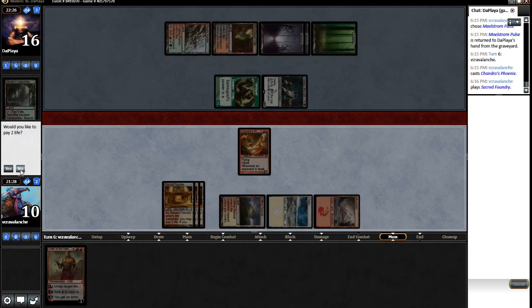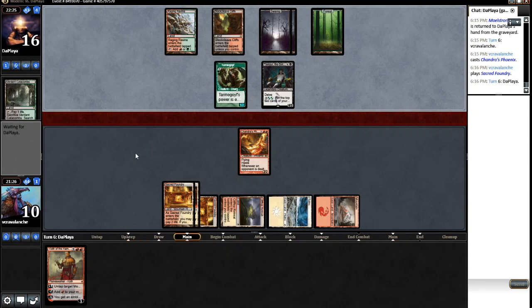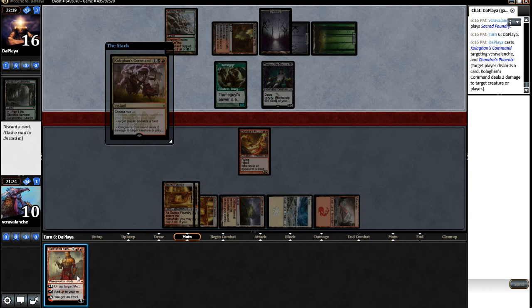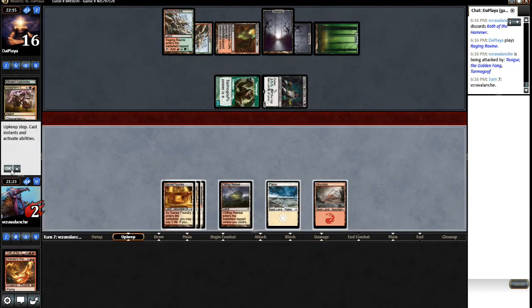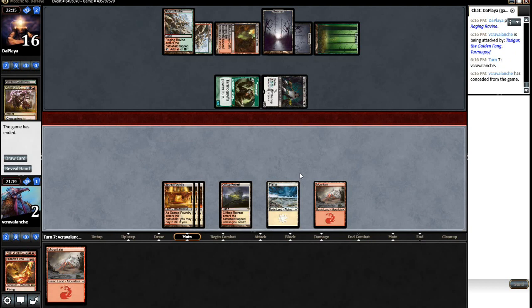I think he just activates his Raging Ravine and then I'm in huge trouble. Because he activates Raging Ravine, attacks in for eight - I can kill a Goyf. That's really good. He can get in for eight. Pretty messed up here. We lose this one pretty handily to Jund. Jund's a pretty good matchup versus Grixis. Like I said, any of the midrange control decks are going to be very good against us.